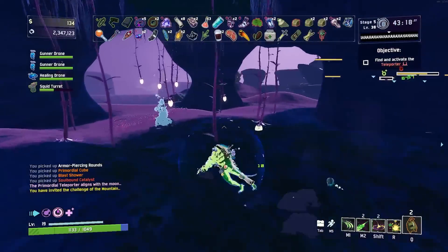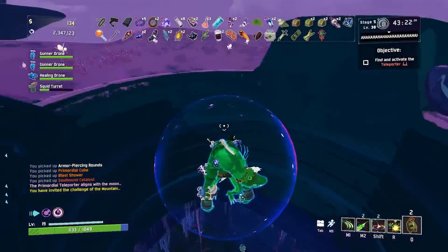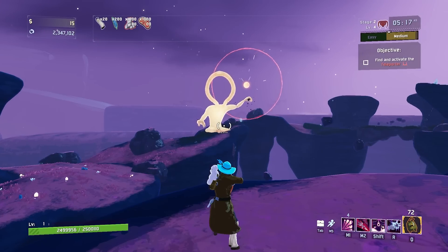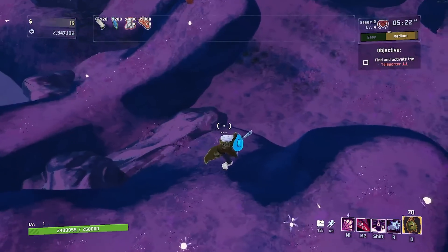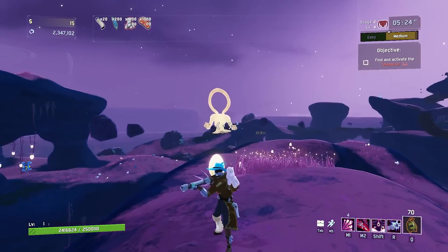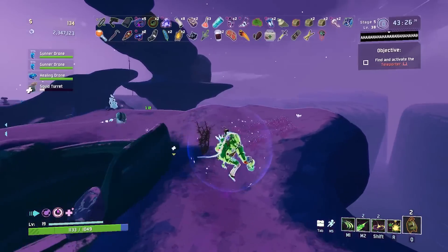Now it's not only telegraphed attacks that can be deleted using blast shower — these are just the easiest to delete. Any projectile that comes your way, whether that be an elder lemurian fireball or a big rock that grandpa threw at you from across the map, if you're quick enough with your blast shower usage, you can delete them. So if you really are in a pinch, just know that you have that in your back pocket.